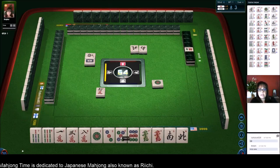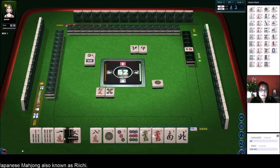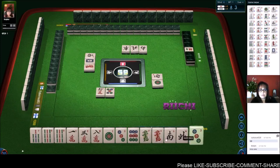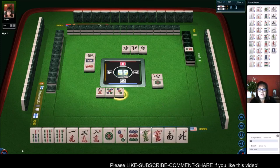We're going to get rid of the five next. Now we have a nine. The pair has to be either a terminal — which are ones and nines — or a wind or dragon. Red dragon. Three dot — we don't need that. There's already a one dot out.